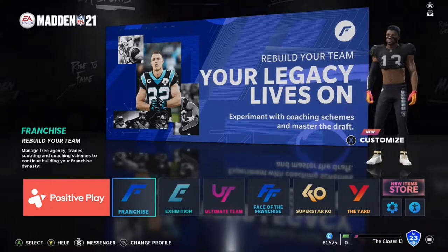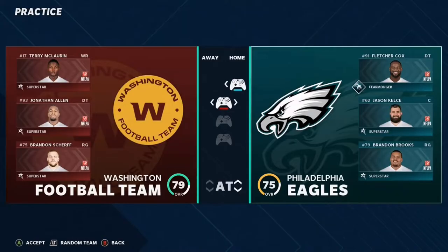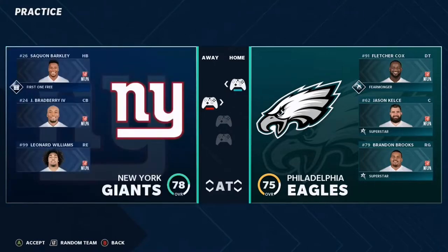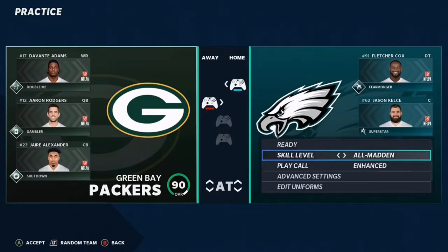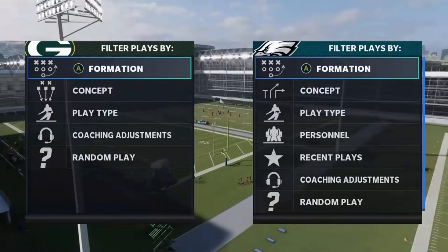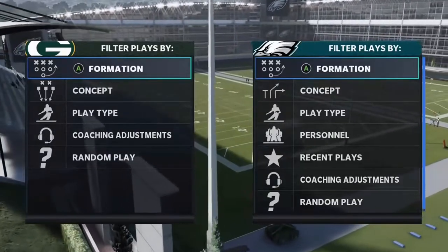The first requirement is to have two controllers. If you have two controllers, you can go to practice mode. I'm just going to pick the Eagles. For the defense, I want to pick a team that has at least one good cornerback — the Packers, they have Jair Alexander. I'll put this on All-Madden because that's what you're probably going to be playing on anyway. I'm not going to hit random play. A lot of people come in here and just hit random plays, but we're labbing right now.